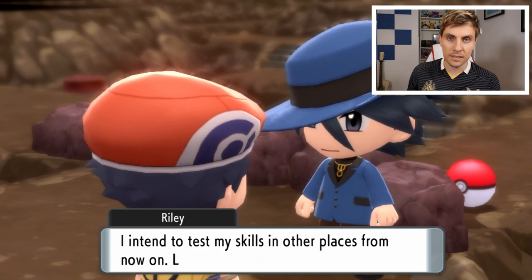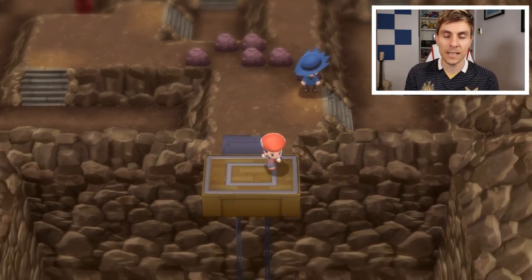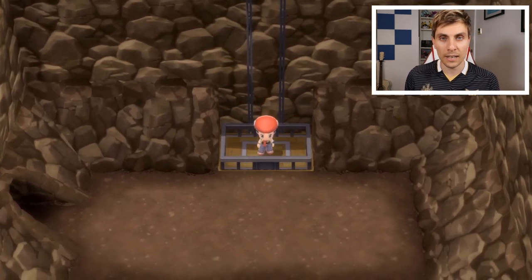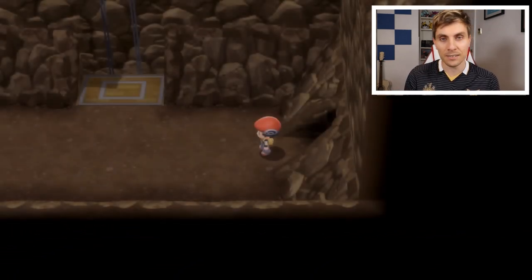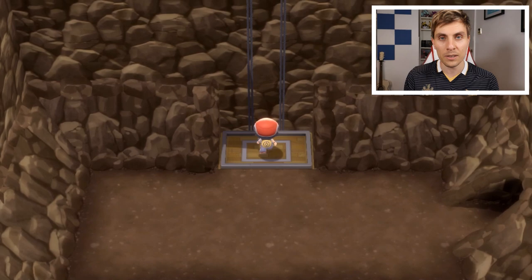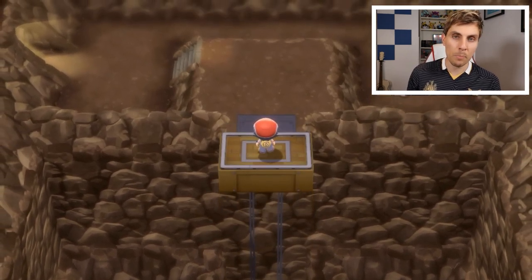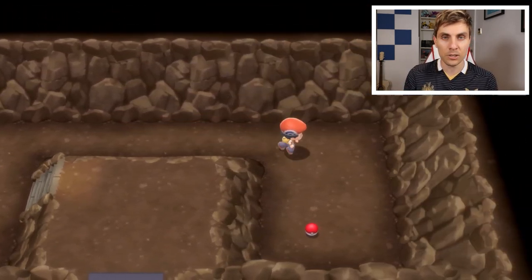After saying your goodbyes, head out of the cavern. To make sure you're not going back on yourself, take the lift down to the next floor and exit the cavern to your left. This will take you to another lift — take that up to the stairs and it'll take you out to a side cavern of the Iron Islands system. From here you can fly, or make your way back down to the boat and return to Canalave City to continue your adventure.